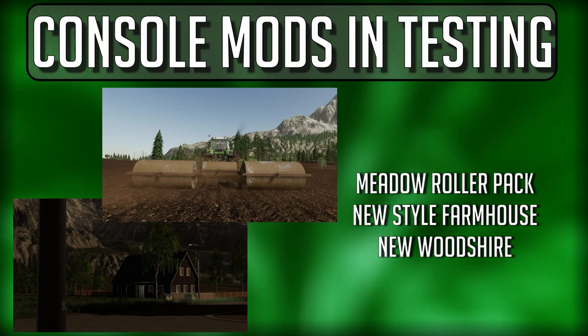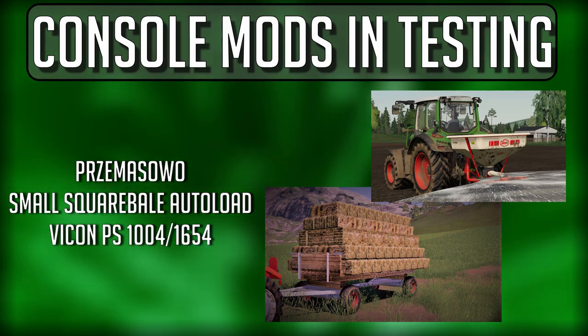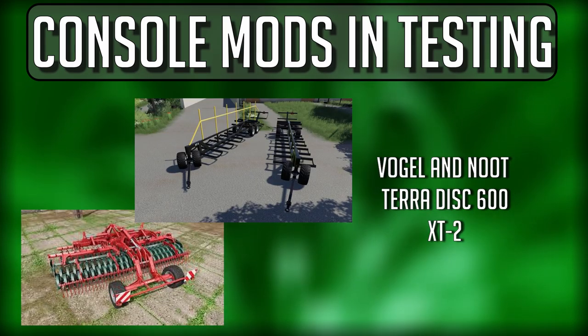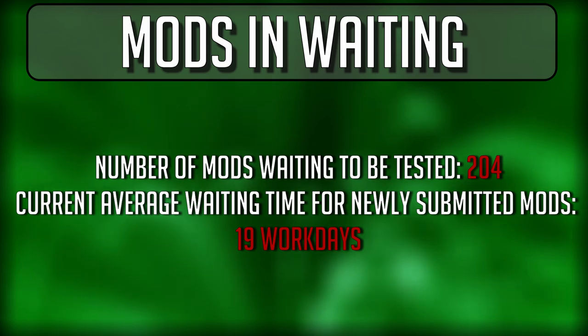More console mods: the Metal Roller Pack (an update), New Style Farmhouse — released today — the New Woodshire update, the Prez Masawa update, the Small Square Bale Auto Loader, the VCON PS 1004/1654 — released today — the Vogel and Noot Terra Disc 600 also released today, and lastly the XT2.